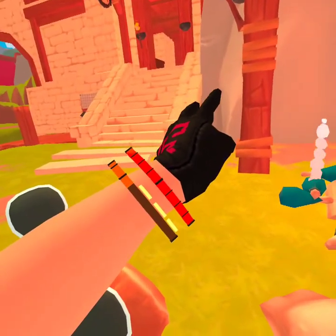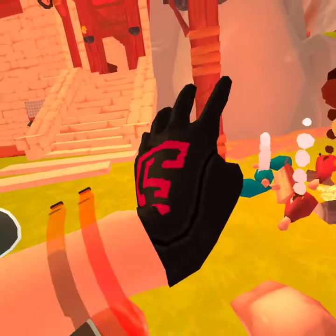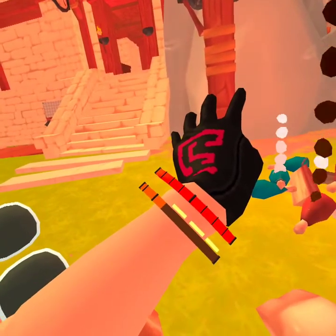The three bars are my hunger. The bar up top is my health, and the bar on the bottom, the orange one, is my stamina.